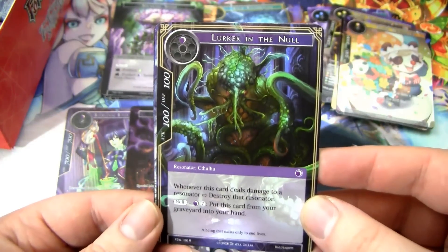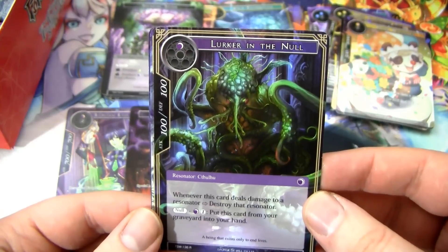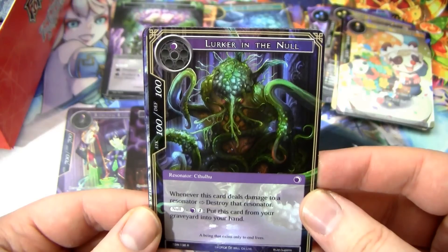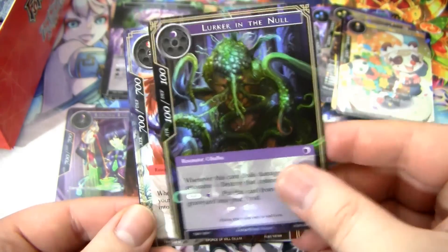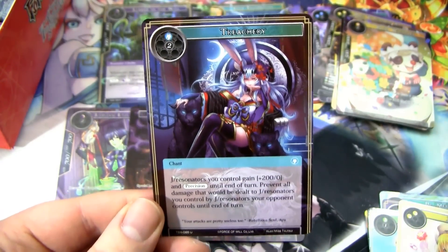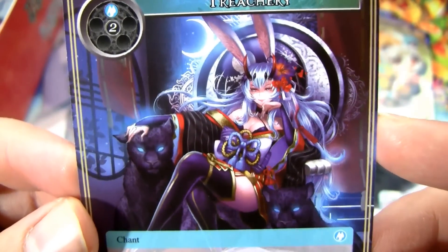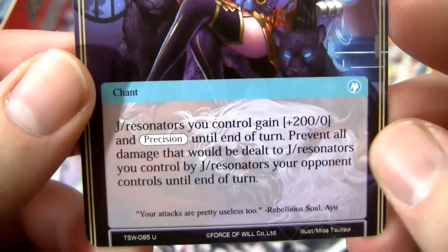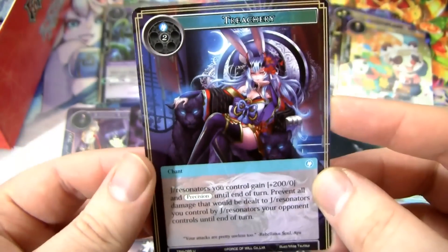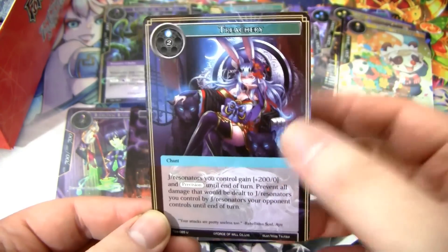We have a Lurker in the Nose — I love Cthulhu stuff. He's a 1-drop 100/100. Whenever it deals damage to a Resonator, destroy that Resonator. And you can put it from your graveyard into your hand if you have no cards in your hand — that's sweet, I like it. Dino Calling Demon and then a Treachery — sweet card. This is good old Ayu looking pretty evil, and down here you can barely see it but Welser is dead. Ayu killed Welser. Try to find the actual art of this card on the internet — it is sweet.